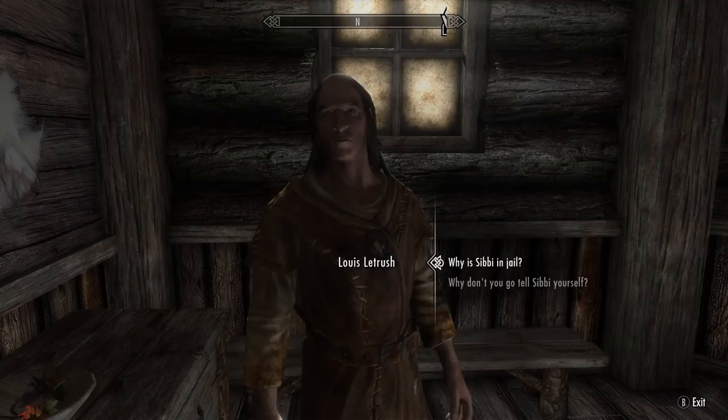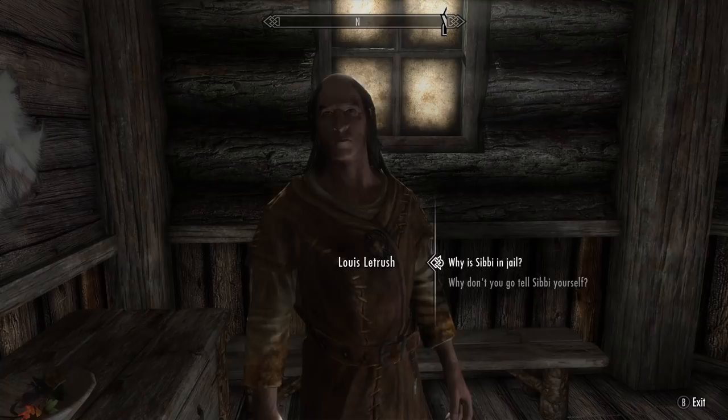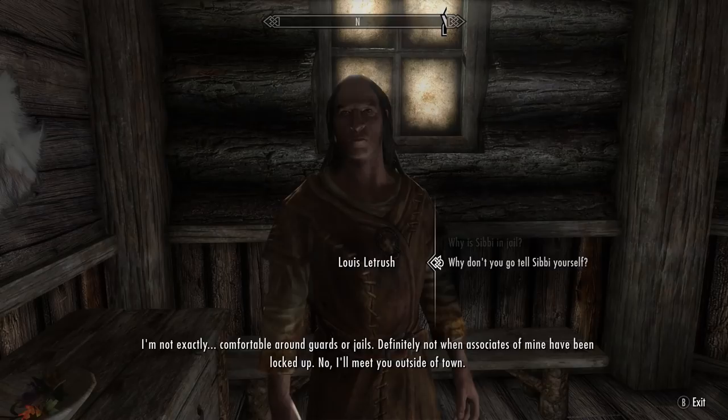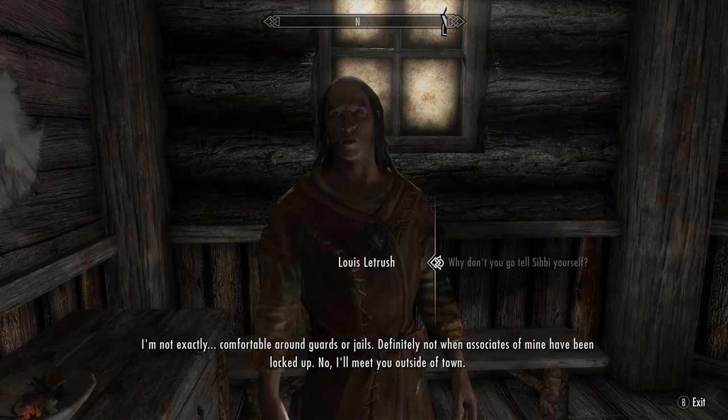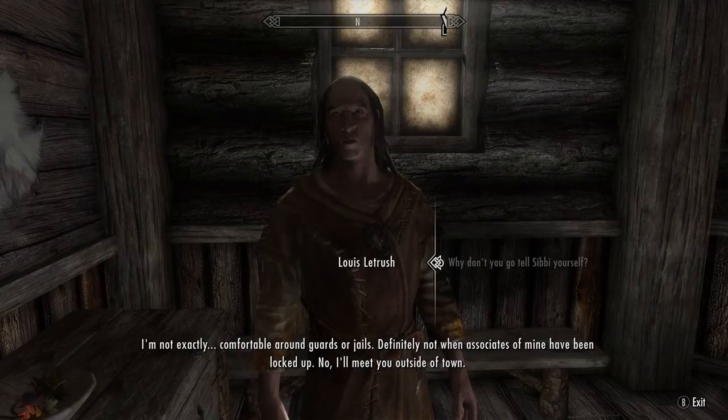"I recently approached Sibby Blackbriar about buying Frost, one of the finest breeding horses in Skyrim. He agreed to sell. I paid Sibby half the cost of Frost up front, but before he could deliver, Maven had him locked up. Sibby believes this exempts him from our deal - it does not. I want you to talk to Sibby for me, then bring me Frost and the lineage papers that prove the horse's worth." Okay, this sounds interesting enough. "Head to the Rifton jail and talk to Sibby. Get him to tell you where Frost and his lineage papers are and bring them to me outside Rifton. You'll be well paid." I really like the title 'Promises to Keep' when he's been locked away - that's a damn good pun.